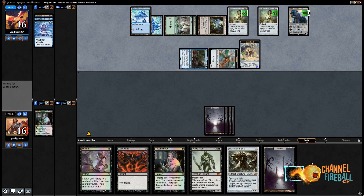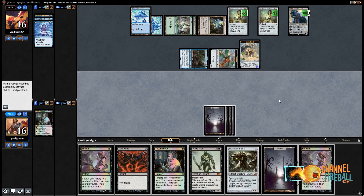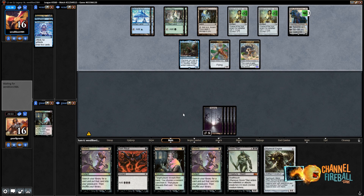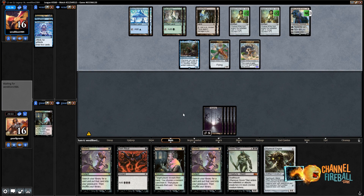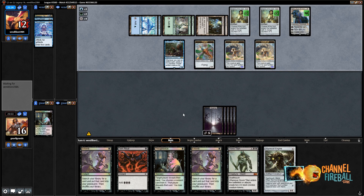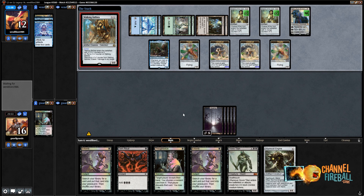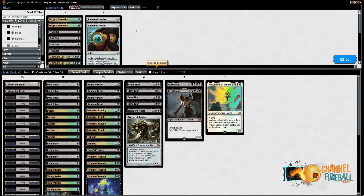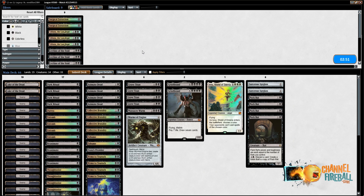Next turn I don't think my opponent will deal me 16, and maybe I can stabilize with Wurmcoil Engine into Grave Titan. Had I discarded Karn — my opponent doesn't seem to have black mana. Walking Ballista for four — so 10, 12, 16 damage. That's unfortunate. We concede. We would have drawn a Swamp. Yeah, maybe if I discarded Karn there, I might have won this game.